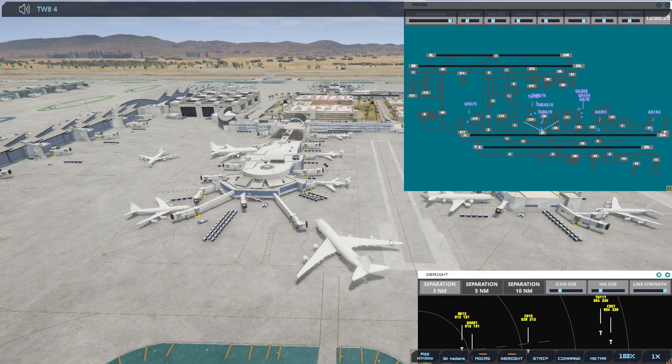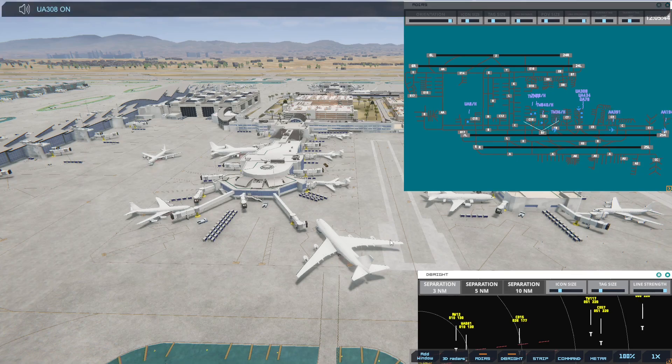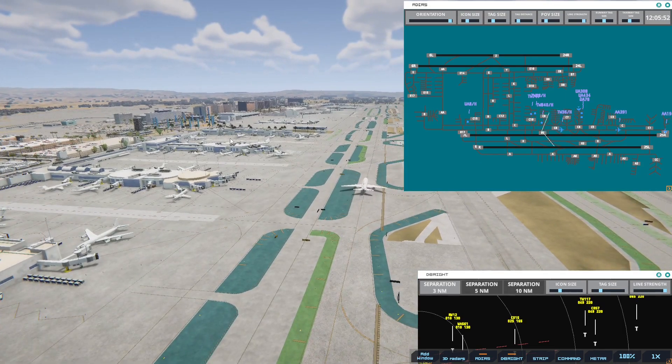Transworld 840 Heavy, pushback approved, expect runway 25R. United 308, runway 25R via Bravo. Should be okay — we're going to keep an eye out. United 308, because this should move along pretty quickly.